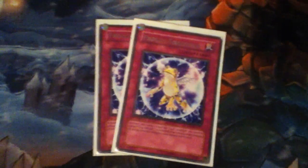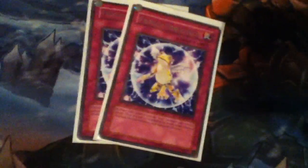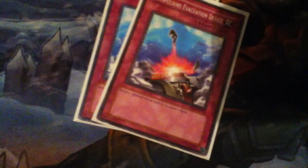For the traps, not too many. Two Froggy Force Fields — you set it, you have Treeborn, they attack, you play it. It's a mirror force but for frogs only. Two Compulsory Evacuation Devices — you set one, your opponent gets a synchro or a high attack monster, it goes back to their hand. Or you use your Monarch's effect again by returning it to your hand. Pretty good.